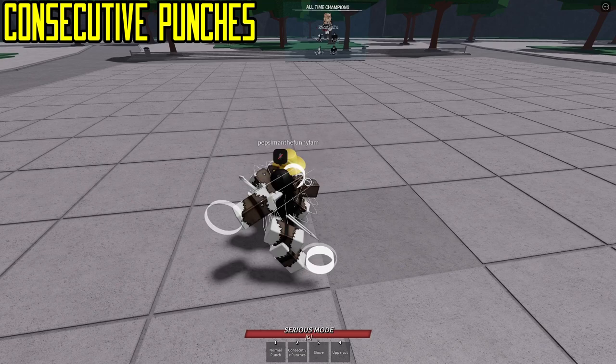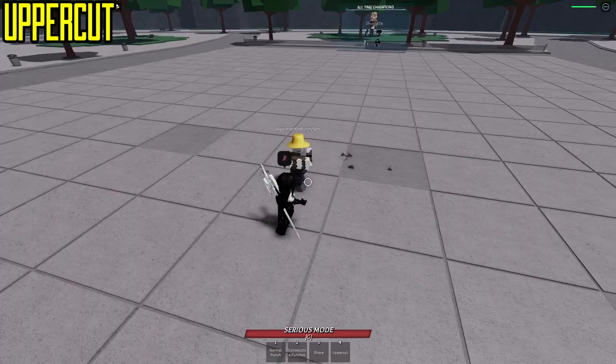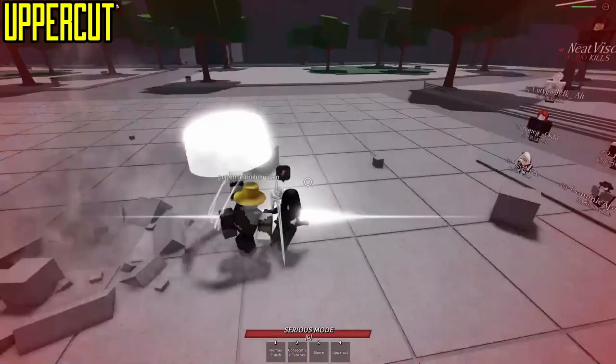Onto his second ability, Uppercut. Be warned that this is a Black Rake. However, barely anyone uses it like this. But a lot of people use it when you're ragdolled. So if you know they're going to, the best thing to do is ragdoll cancel right as they're starting their move, and you should be able to get them into a free combo.